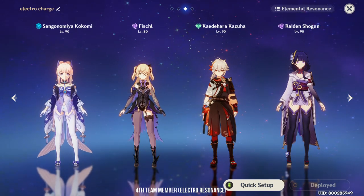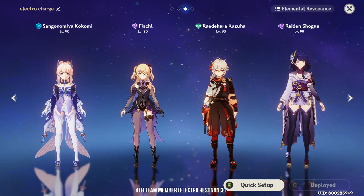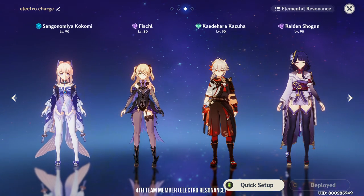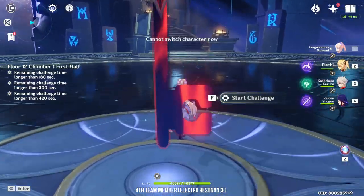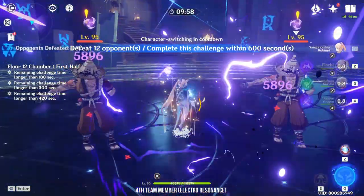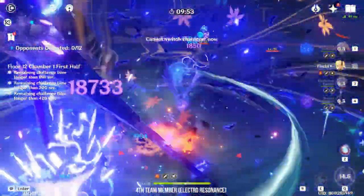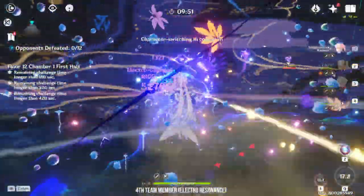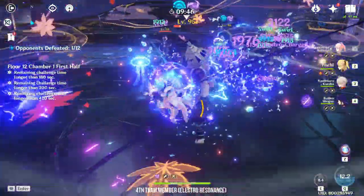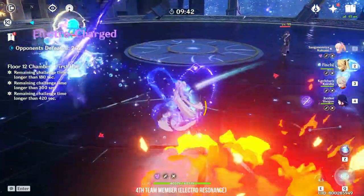Personally, my favourite 4th team member is another Electro sub DPS for Electro resonance. This means if you are running Fischl as your 2nd team member, you can also run Raiden as your 4th. This guarantees your entire team's elemental burst comes back super quickly, allowing you to spam your burst non-stop. Fischl, Beidou, and Raiden are the best options, but Kujo Sara, Electro Keqing, or even Electro main character is also possible — they may not be optimal but it still kind of works.